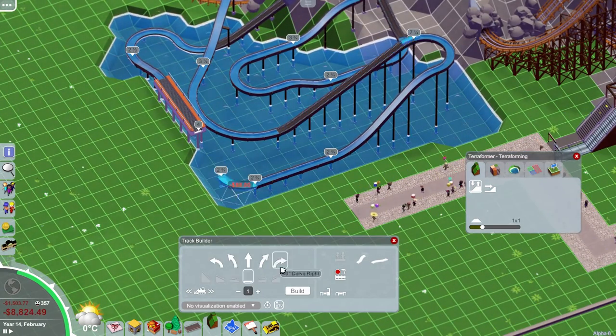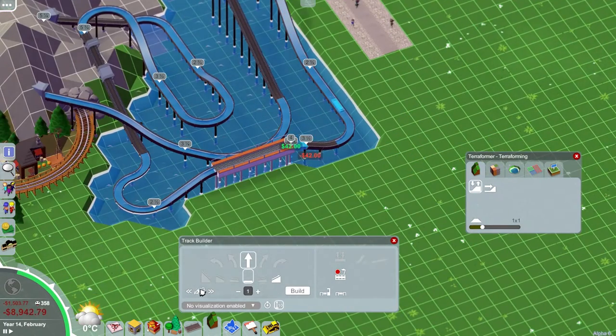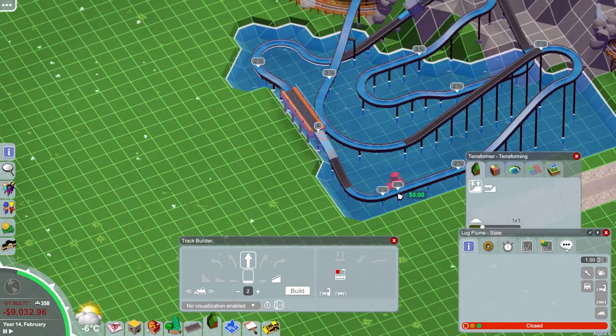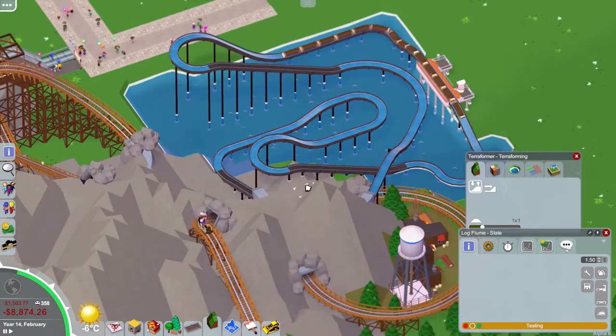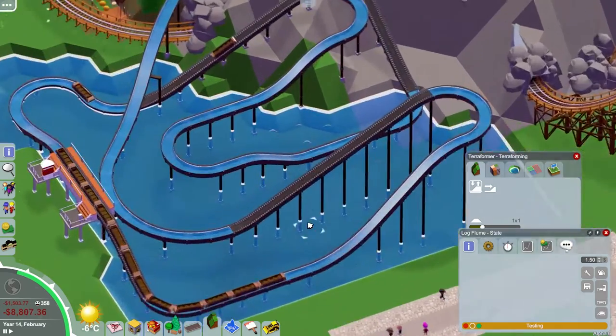With the mountain, my idea would be that that's the area where there would be some animatronics — log flumes are usually either mine themed or animal themed, so in there there'd be some animals digging in the mine or something. We're very limited in what we can do in this game regarding tunnels, so we kind of have to leave that to imagination. Anyway, we have a second drop and then come back up for a nice big third drop that drops back down into the station. The station is slightly shorter but it's not a massive problem because the number of carts on the ride is based on ride length, as log flumes are almost treated like Omni movies in that they never really stop moving.